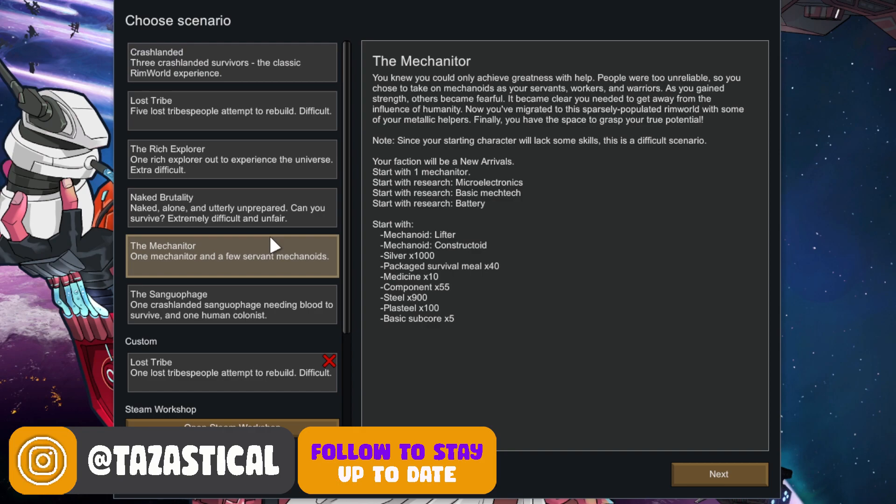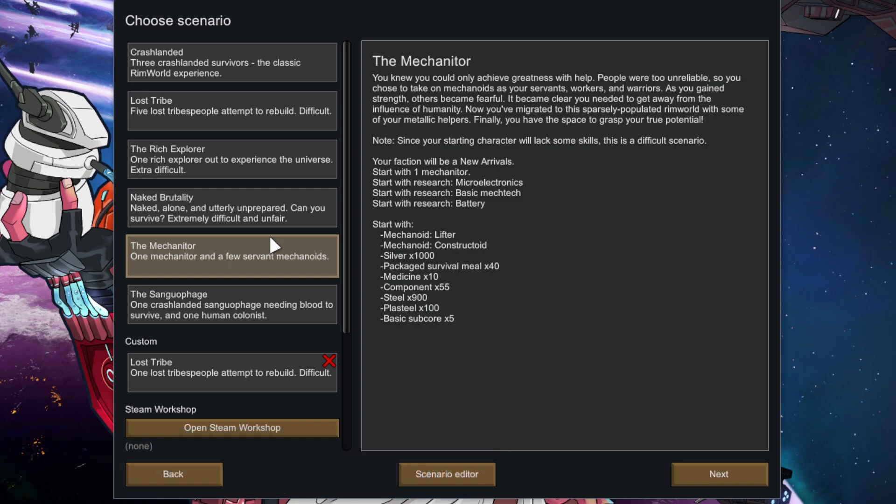So we start with one human. We start with Research Micro Electronics, which is actually quite a powerful start. We start with basic mech tech and we start with a battery — really, really handy. We start with a lifter and a constructoid. A lifter is a hauler and cleaner, and a constructoid is a constructor. Medicine, a thousand silver, survival mills — very strong. Fifty-five components, very good. Nine hundred steel, plus a hundred steel and five basic subcores, which should allow us to make more mechs. This is going to be a good start.